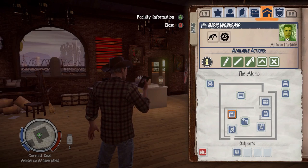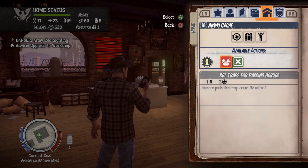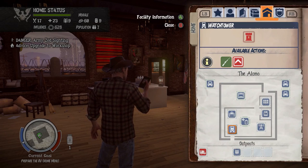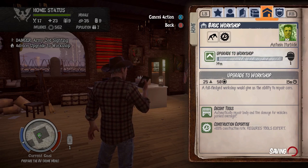What I want to do right now is actually get some upgrades. If I come over to the outpost, I could actually upgrade the other outpost that we have. I already set up a trap over there for passing Horde, so that extends the area of protection for our base. We want to go to the basic workshop and get the upgrade — it'll take 15 minutes, give us decent tools, automatically repair body and tire damage for vehicles parked overnight, and also construction expertise. It's going to take 25 materials and 50 influence. We have both. Let's grab that.